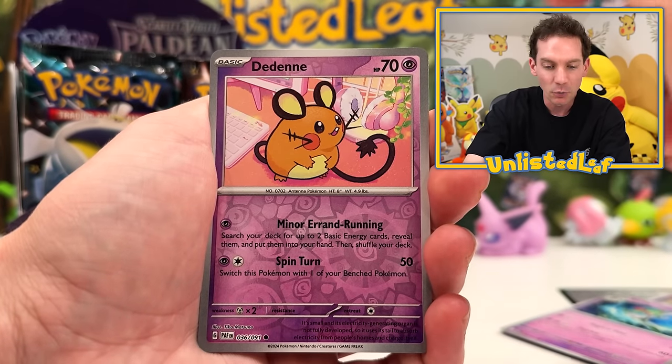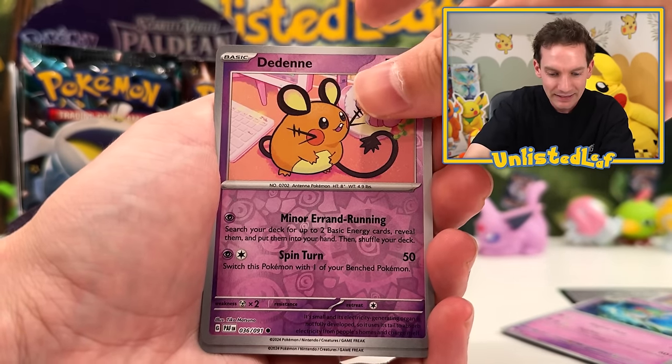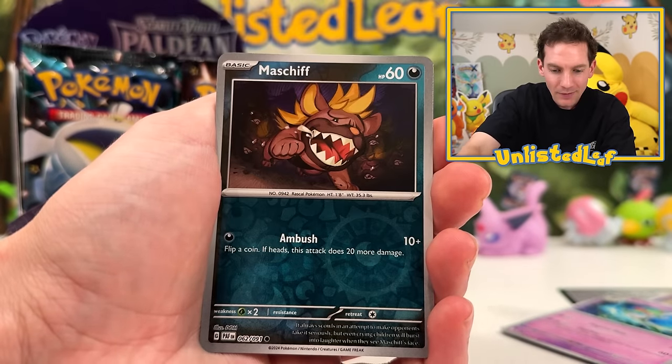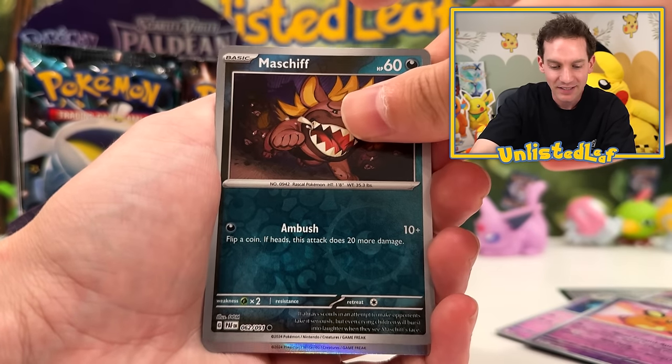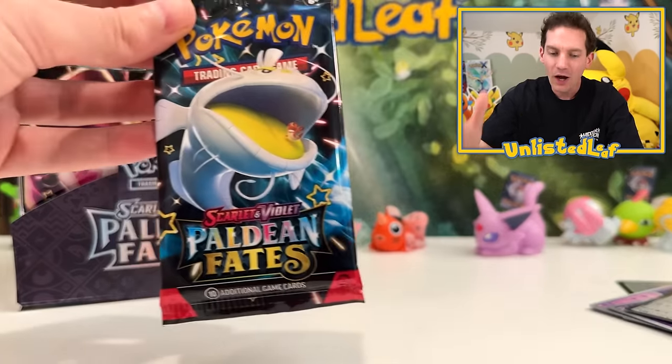Curlibird. Let's just see what we get in our first one. Dedenny — this is my first ever Paldean Fates opening! I thought that was artwork, but it's actually just the darkness type. And we're just going to get a holo reprint. But again, I want everything because we need all those commons, uncommons, and holos to complete things.